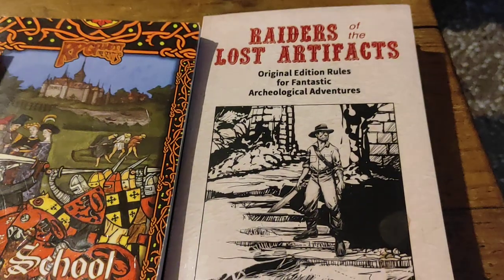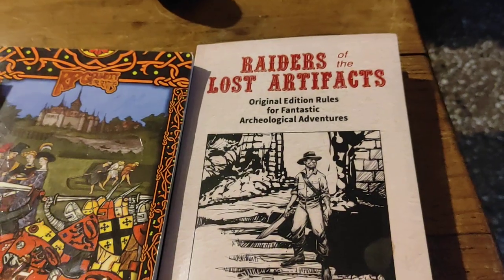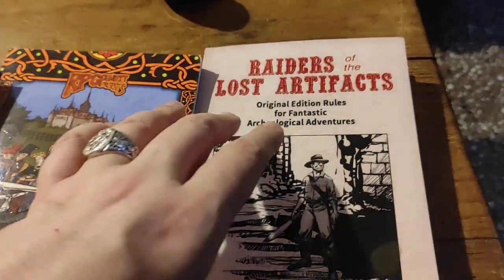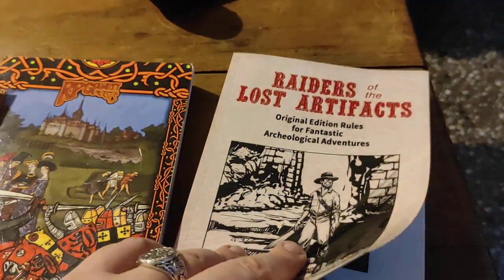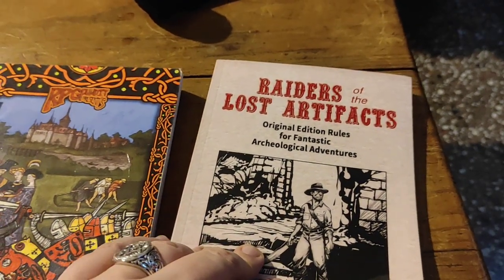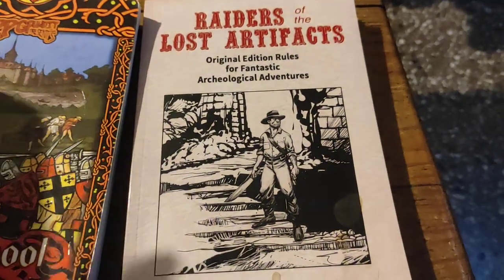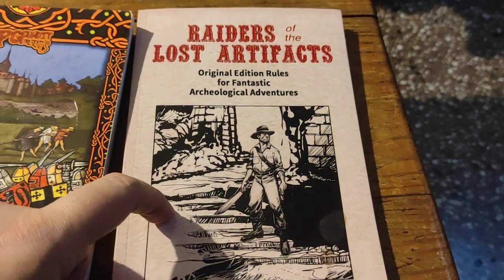So check out Raiders of the Lost Artifacts — look at the link in the description of this video. I've got a lot of products to do reviews of still — there's a ton of the Lamentations books, I think three counting this one from Night Owl Workshop, and I've also got the Tonisberg Dungeon book, which is an interesting product. I'm going to be going back and forth so it's not all Lamentations all the time — the next one I'll do a Lamentations one and then keep going from there.